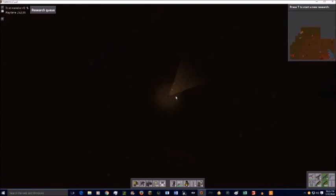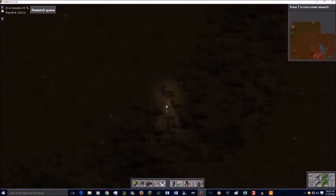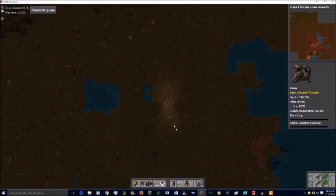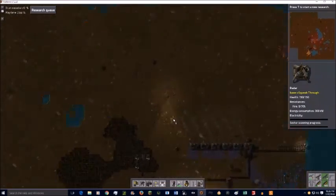So now we're going to explore a little more so that we can know where the biter bases are. I decide it's time to go back and actually check on the production area, since I'm a little worried about leaving it all alone because at this time I don't have very many turrets set up.